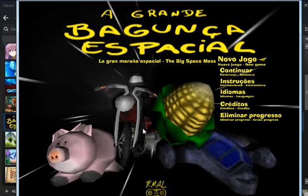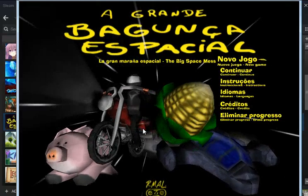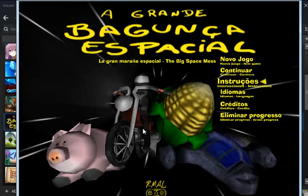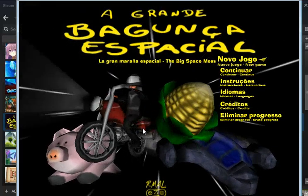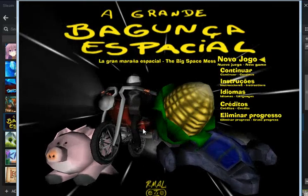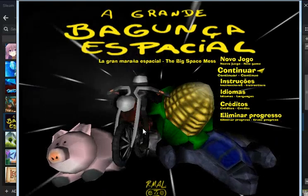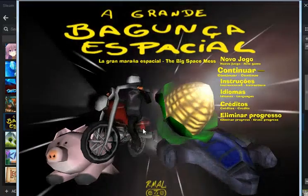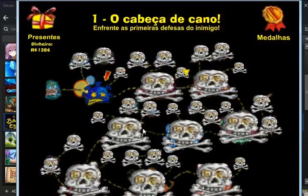Hello everyone, welcome back! I had some technical difficulties and I had to stop for a little bit. I plugged in my Xbox 360 controller — and take a look, I'm actually controlling the game with my Xbox 360 controller! All you have to do is plug in the controller, it'll download something, and then it'll just start working. So let's continue on with the Big Space Mess!